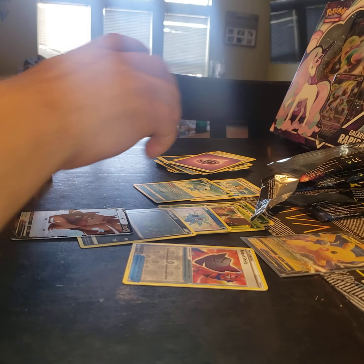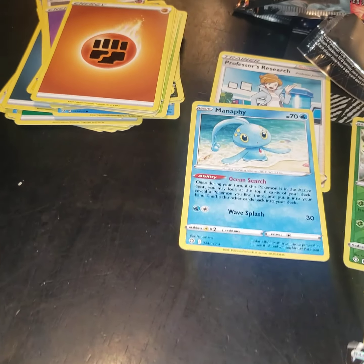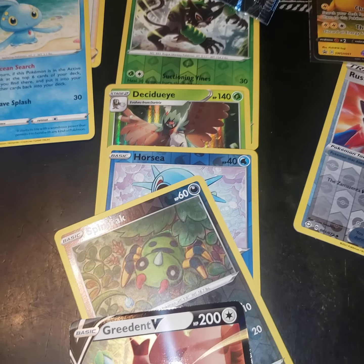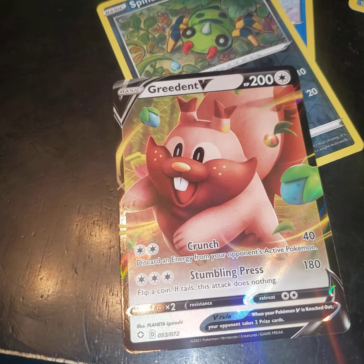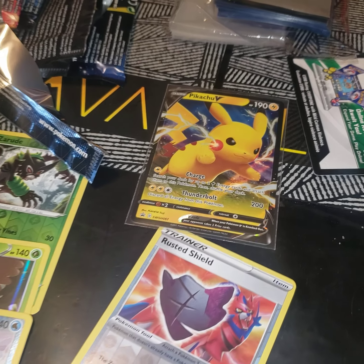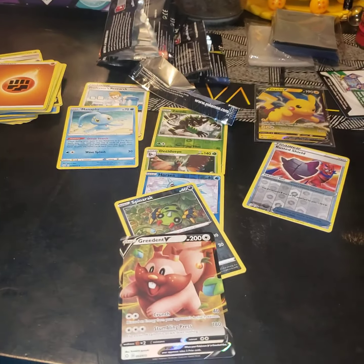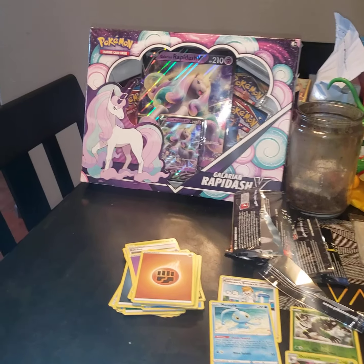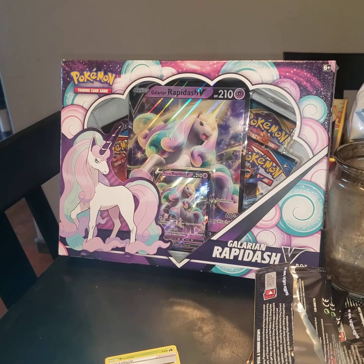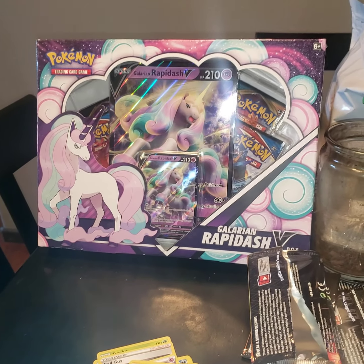Out of all the cards, I'll show you what I pulled just so you can kind of see. I got the Manaphy, the Professor's Research, the Zarude, the Decidueye, the Horsey, the Spinarak, and I believe a Greedent V. And the Pikachu — I bought this box just for the Pikachu specifically because I like the Jumbo cards. Not too good of pulls. I'm going to go ahead and open up this Galarian Rapidash box next, so stay tuned. Hit that like and subscribe button. Let me know what you guys think — what are your pulls like from these Pikachu boxes? I'd like to know down below. Thanks again, stay tuned guys.